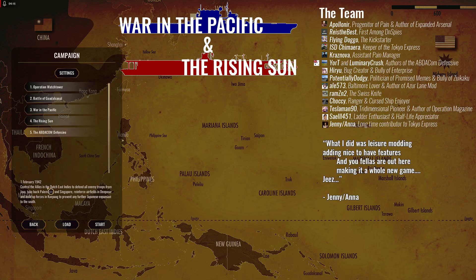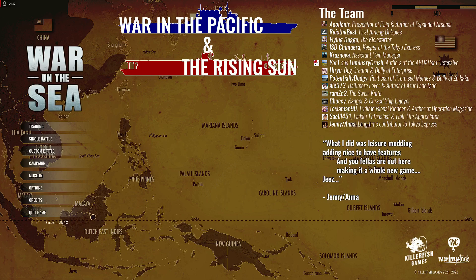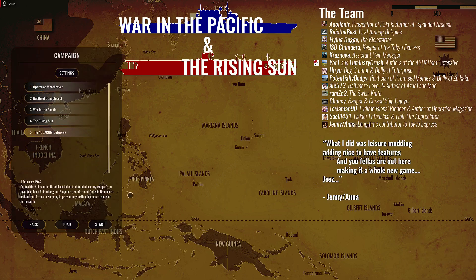ABDICOM — you control the Allies in the Dutch East Indies and defend all enemy troops from Java. So basically, looking at the map, this game mode covers from Singapore, Malaya, down through Java — you play this formation on the map. There's one map for one mode, another map for the base game, and then you have the Pacific which gives it all.